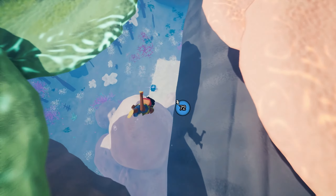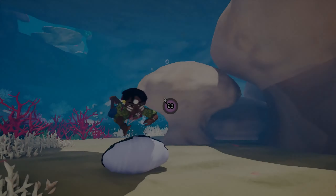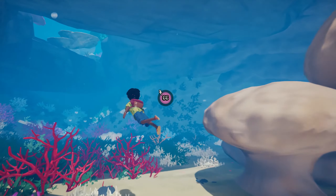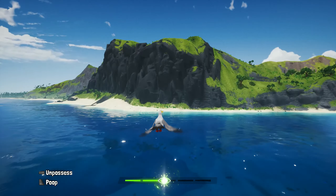There seems to be a pearl down there — those are used just like trinkets to unlock cosmetics for Chia and her boat. Swimming around is fun, but swimming around as a dolphin is even better. As always, improvisation is key to getting around efficiently in Chia, so I'm gonna snatch that bird and fly up the cliff where I know Louise is waiting.